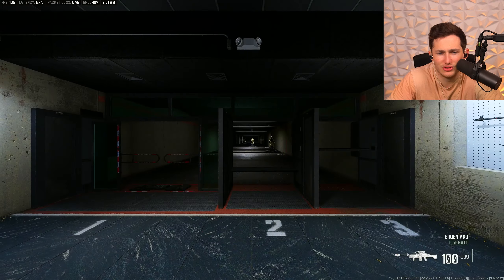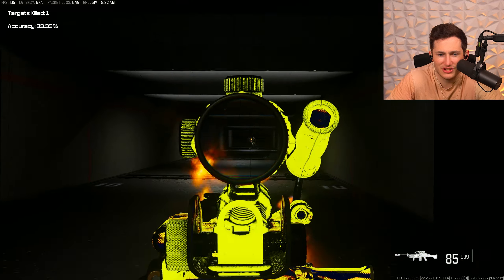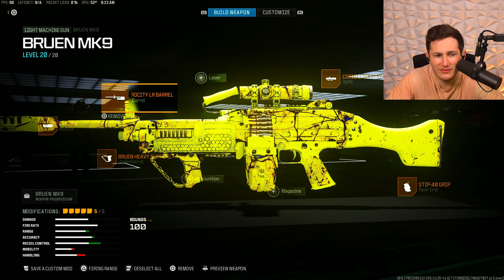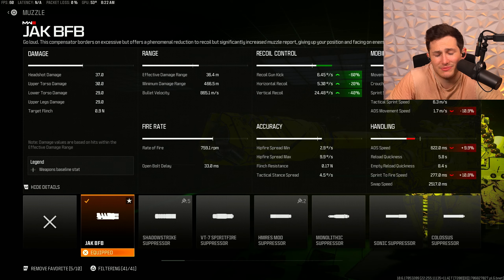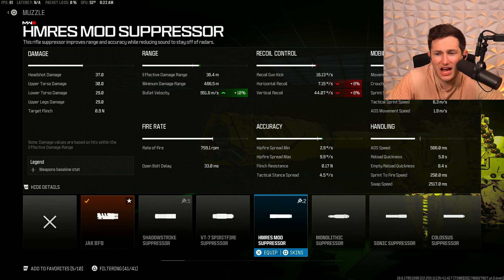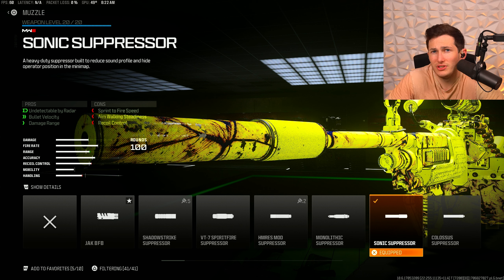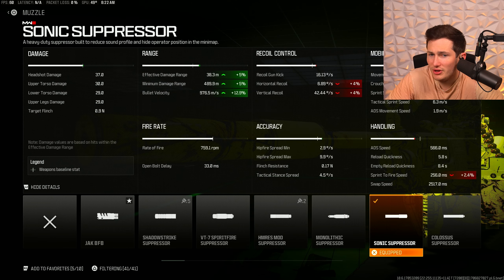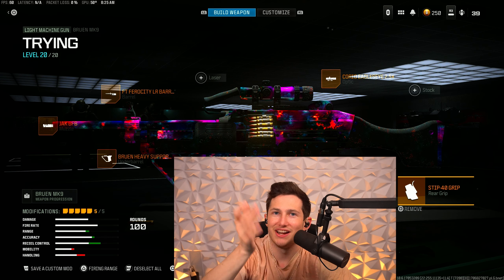I'll give you a little visual example too. It doesn't look too bad, right? But in the middle of a gunfight, it's a bit slow. So a couple of options here: one, take off the Jack BFB muzzle, which increases our ADS by about 10%. You can actually opt for a different suppressor — the Sonic Suppressor — which boosts bullet velocity and damage range. It's going to add a little bit of recoil to the gun, but you'll also be getting extra damage range and bullet velocity. That one change will save you 100 milliseconds on the ADS speed. But enough rambling — let's jump right into the 29 kill gameplay.